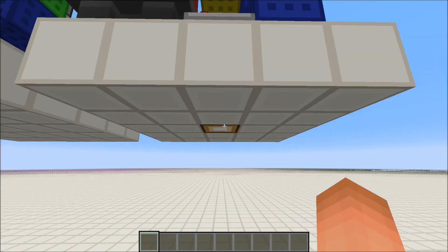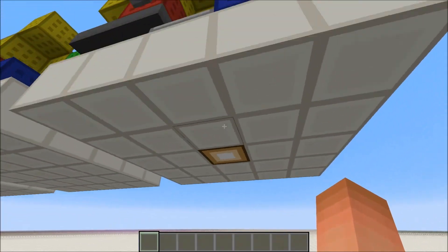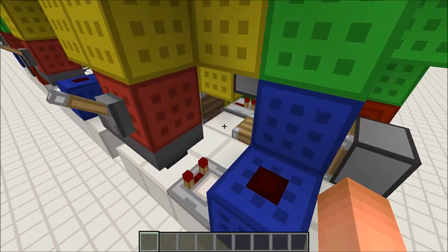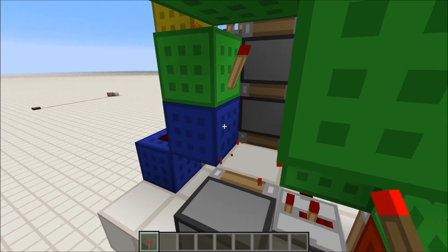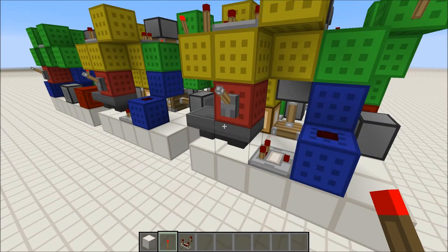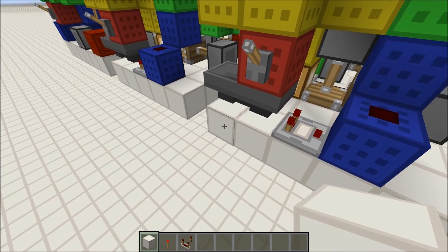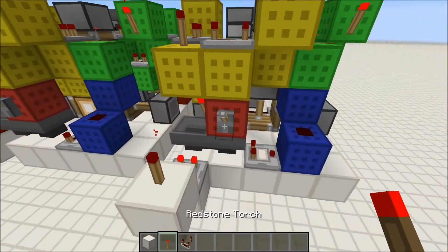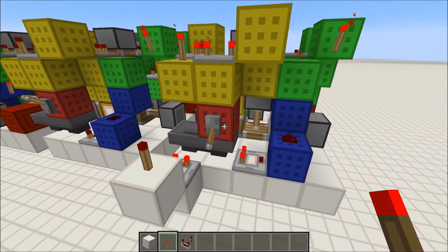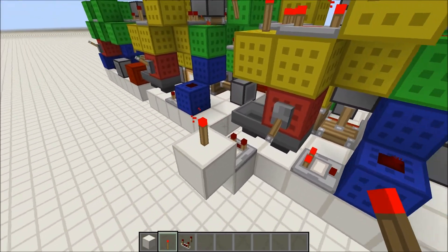One problem you may have with the chandelier is that you may get into a state where this piston is extended but the glowstone is right here and there is no glowstone here, and your ceiling block is right here. If that ever happens, take this redstone torch, break it, and then replace it. This error is actually caused by flicking the lever on and off too quickly. If you want to make a device that'll tell you when you can flick the lever back off, place a block here, block up, break this one, place a comparator right here, and then a redstone torch right here. If you flick the lever on, it will take some time for the torch to turn on, but if you flick it off while the torch is on, the chandelier will not break.